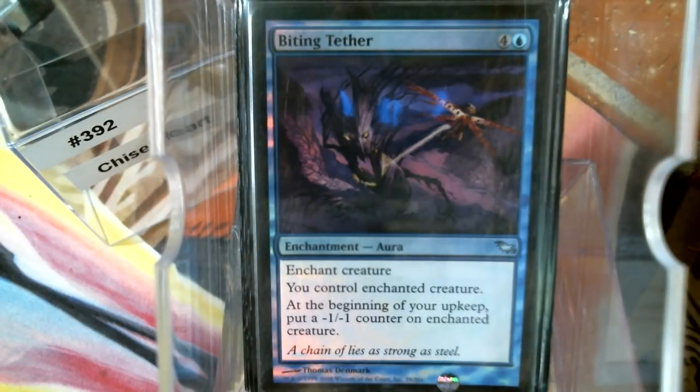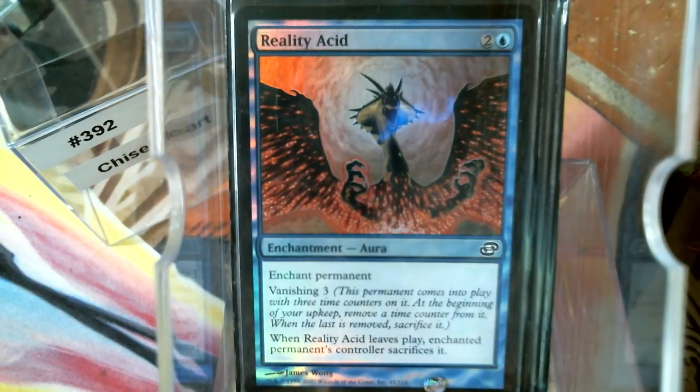Of course we have Biting Tether — it's a more expensive Control Magic or Mind Control. In mono blue it doesn't matter that it's not easy to cast, it's still fine. At the beginning of your upkeep you put a counter on it, then you can take the counter off. Reality Acid now — vanishing cards that you want to leave play.